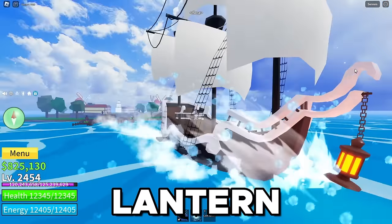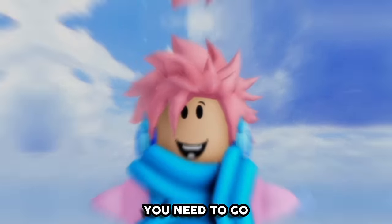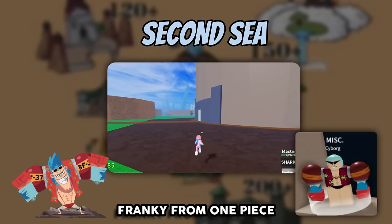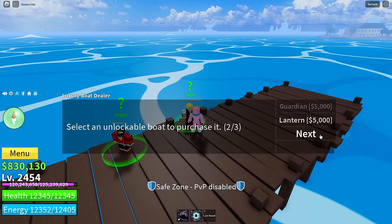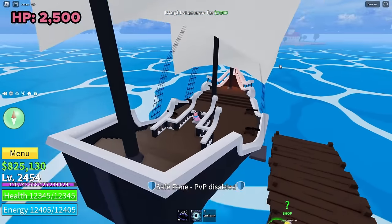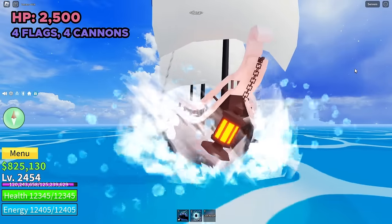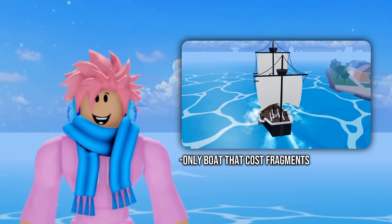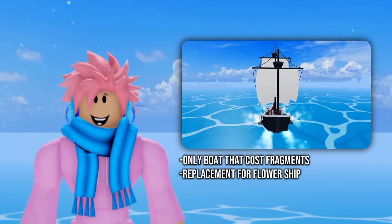The next boat is called the Lantern, and this is yet another boat you can only get from the luxury boat dealer. The way you get it is different though — you need to go into the second sea, head over to the factory, and buy it from the Cyborg NPC, who is actually Frankie from One Piece, for a total of 1,500 fragments. Once you do that, you can purchase this ship for 5,000 belly from the luxury boat dealer any time. It has 2,500 health, four flags, four cannons, and a small easter egg hidden on the highest flag. You can also fire at much better angles than other ships because it has cannons in the front. It's the only boat in the game that costs fragments to unlock, and it's the replacement for the Flower Ship, which was removed in update 20.